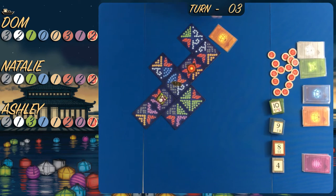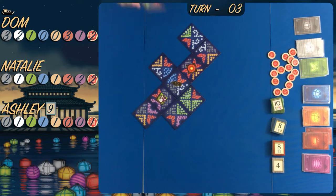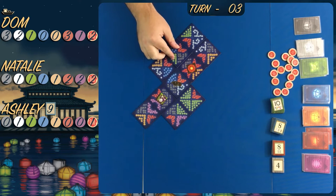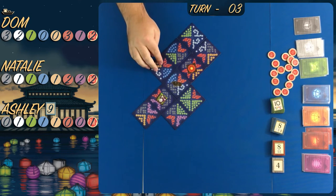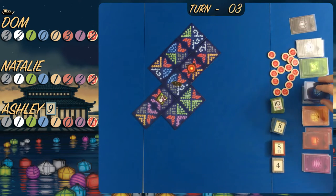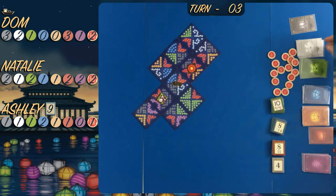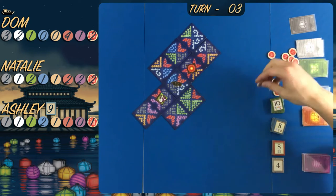Regarding favor tokens - do you focus on gaining as many as you can? No, I don't really go for the favor tokens; I just try and get as much of the different colored lanterns as I can. That's my main focus. In this game in particular I actually try to stop Dom from getting different colors all the time, and he does know it - halfway through the game he gets very annoyed.